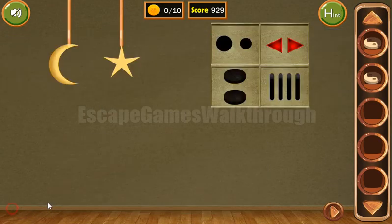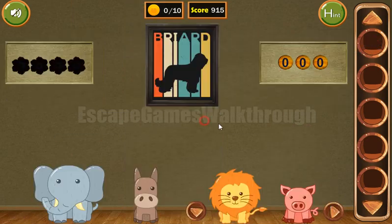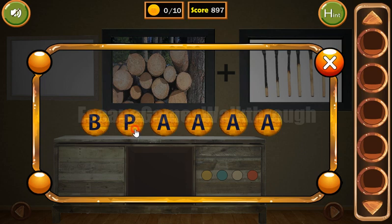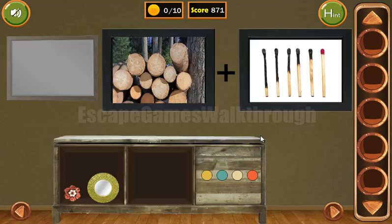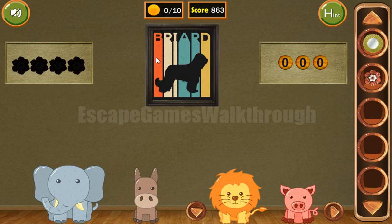We've got another token, so both tokens go here and we have a key from the next room. Going in, we have a — it's 'BRIARD' — everything here, so let's type it: B-R-I-A-R-D. We have a flower and the plate.